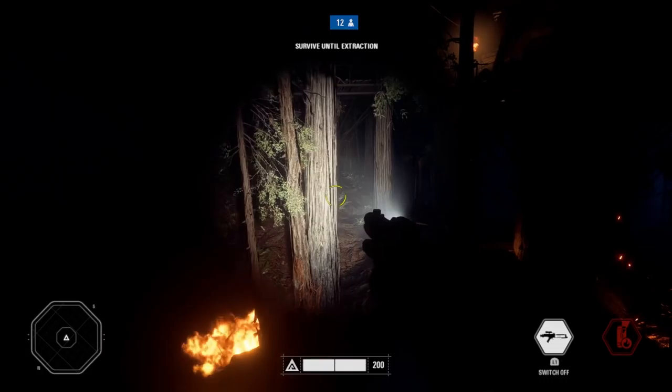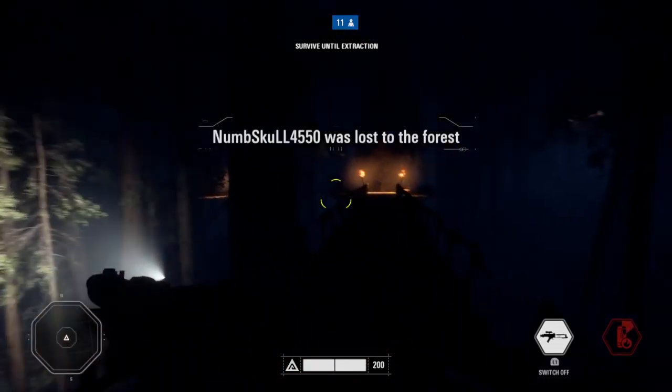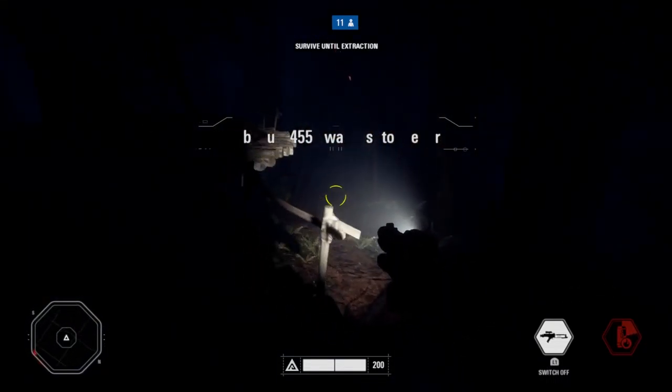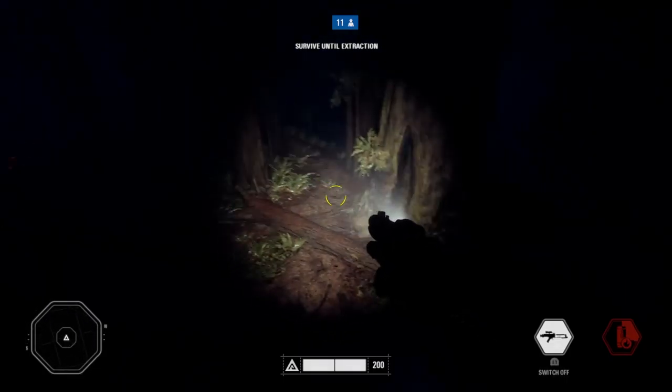Finally, the last thing we're going to do in this video is 'Can I get up there?' — where we see what we can get on top of. Sometimes it's useful, most of the time it's not, but it's always fun. As a trooper, you can get up on the trees where the Ewoks spawn, and I'm going to show you how to do it.